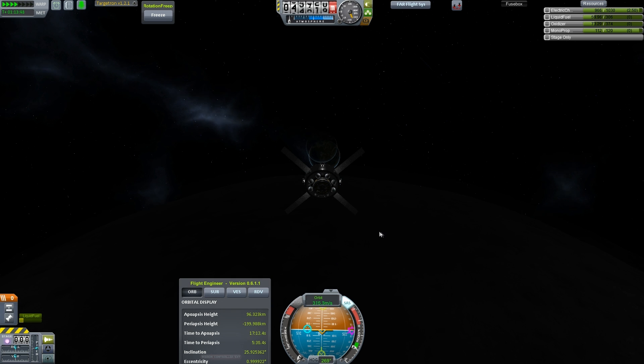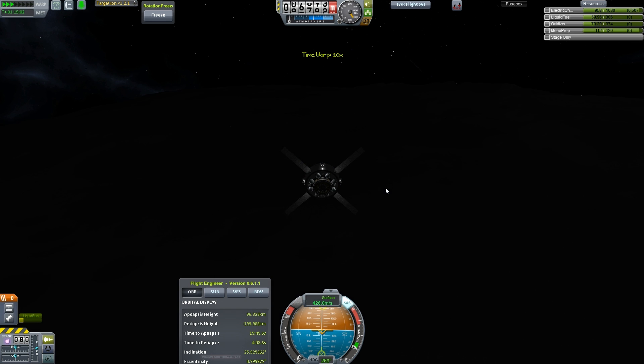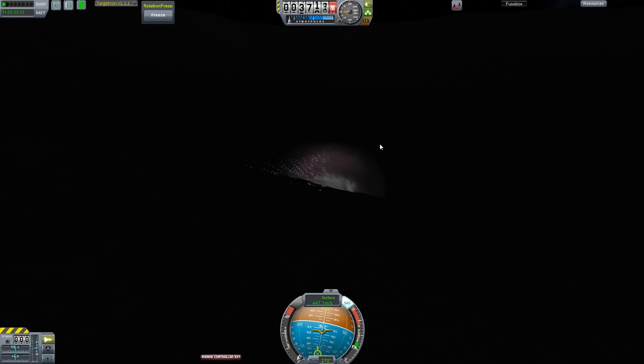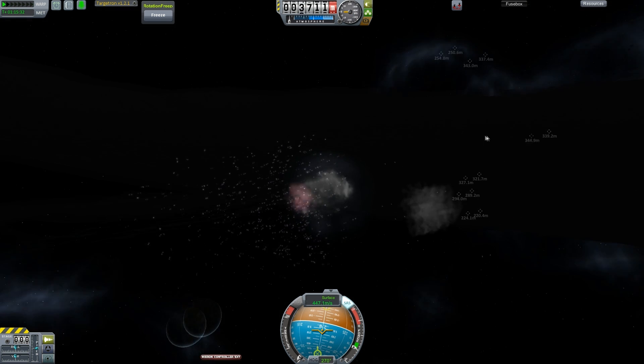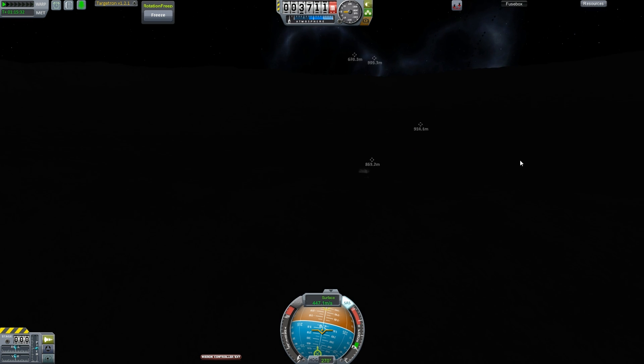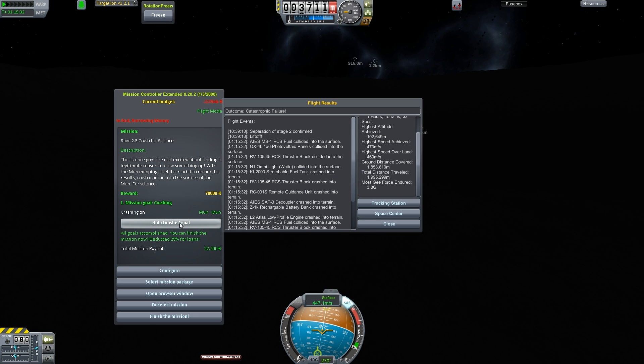Oh no, Kerbin's going to be behind the horizon — I figured that wrong. Oh, I should have slowed down. There's the slowdown and pow! Yeah! That's a good one. Yeah, there's some debris — scatter that debris around. Hide the finished goal. Thank you, finished the mission.